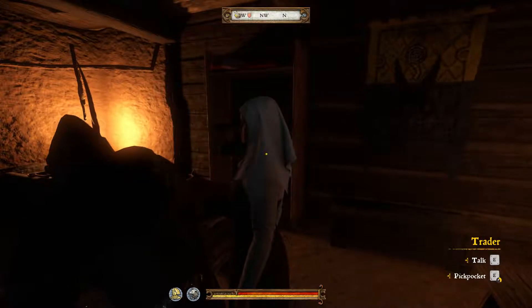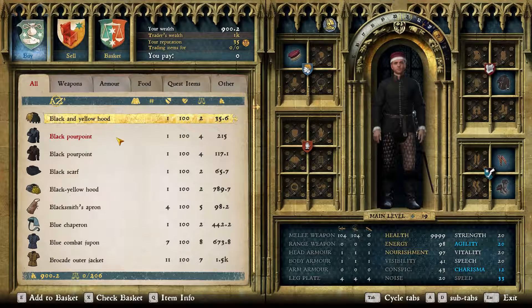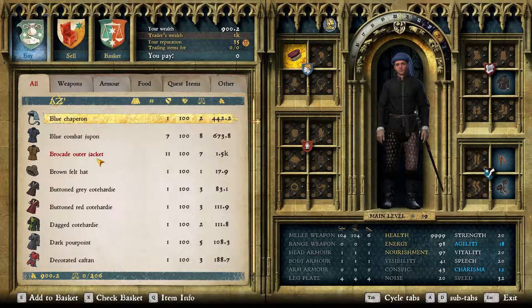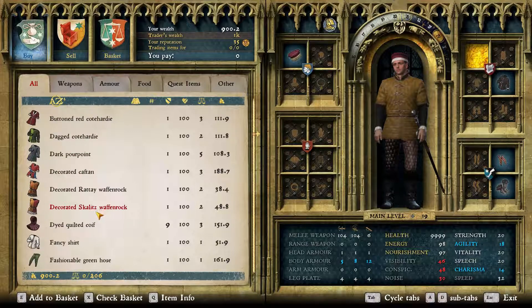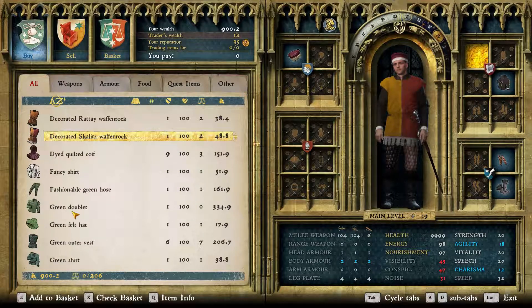Okay we need the trader. Yeah, she looks like she is. I have a nice pair of clothes, however having some more would be cool too. Let's start trade. Okay, I have 900. Blacksmith's apron, chaperone - too expensive. Oh wow, brocade outer jacket. Decorated right-eye van funk, decorated scallops. Probably having that wouldn't make much sense.